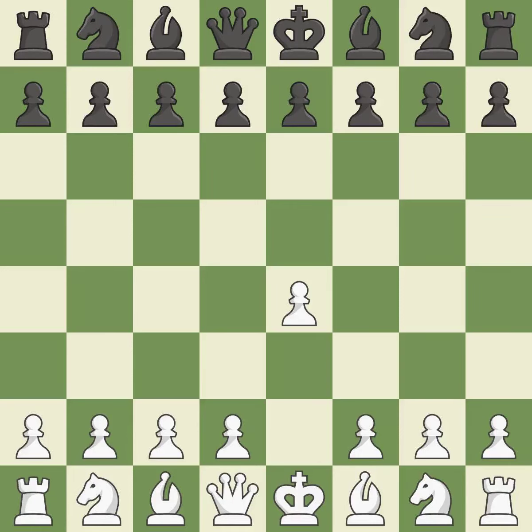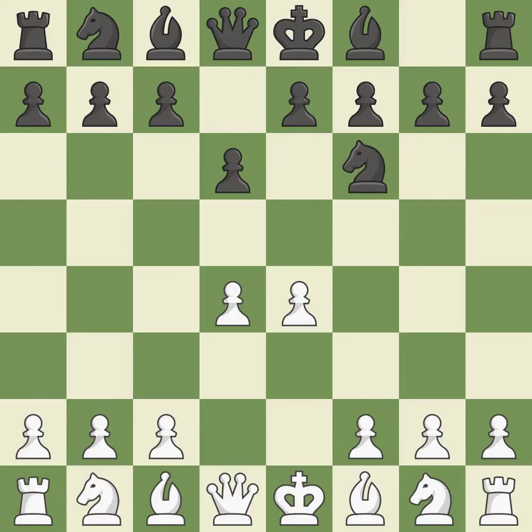Sharp games are frequently the result of starting with the king's pawn, since it dominates the center and frees up the bishop and queen on the light squares. The Pirc Defense begins with d6, controlling the e5 square and preparing for Nf6. The dark square bishop is made available once d4 completely takes control of the center. Nf6 advances the knight and engages in an attack on the exposed e4 pawn. Nc3 defends the e4 pawn.